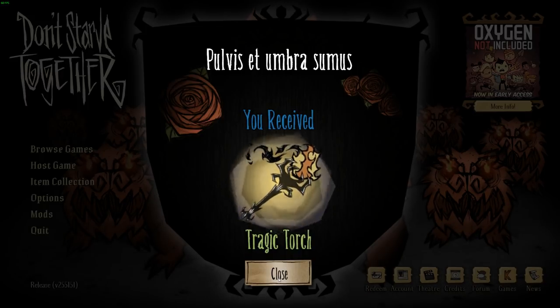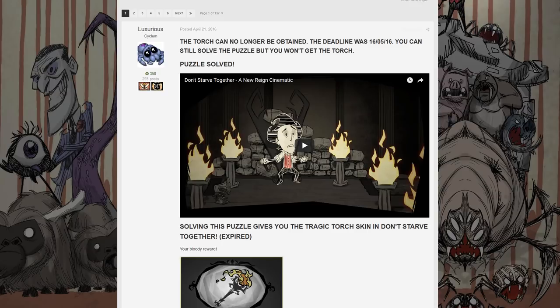To get started, we are going to be following along with the forum guide. Some of you might prefer to use the wiki, but I personally find the forum guide by Luxurious to be in-depth and informative, so we're going to be using that instead. If you are interested in using the text guide to complete the puzzle, or if you would simply like to use it to follow along with this video, there will be a link to it in the description below, so be sure to check it out.